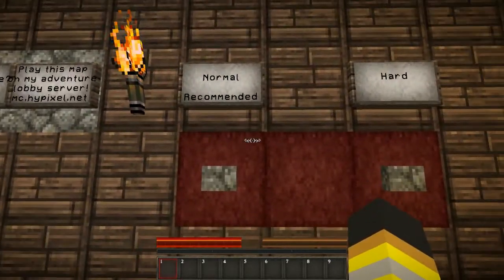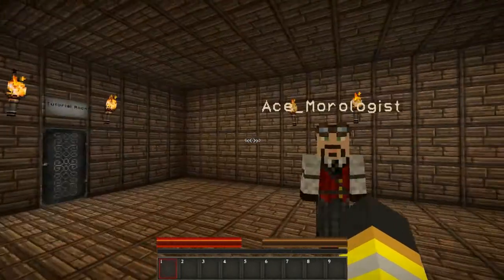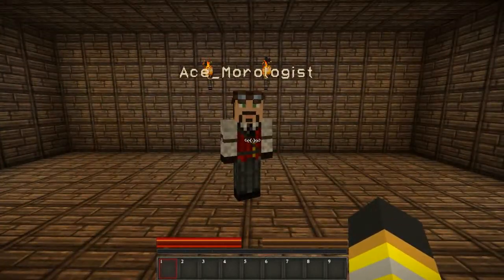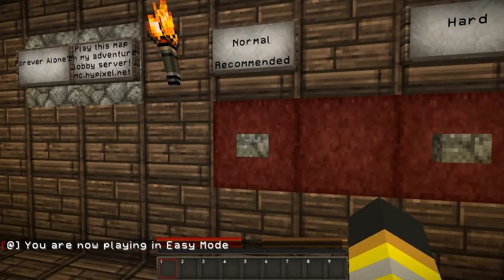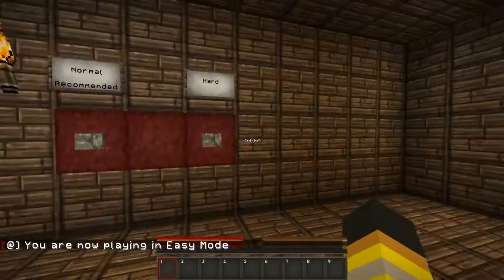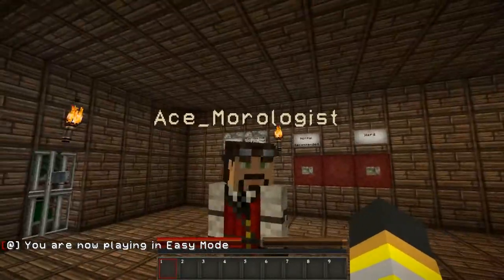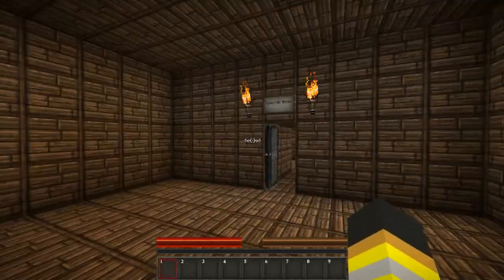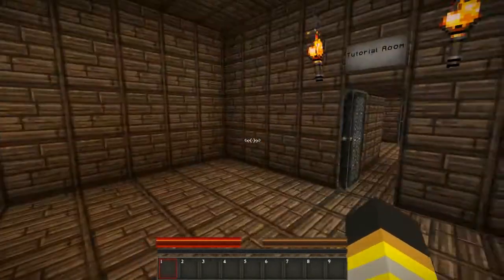So we get to pick whether we're going to do normal, which is recommended, or hard. Which one do you want to do? Normal's fine. We'll condescend to show the masses normal — that's what everyone else is likely to do. Normal! We're also using the Aether texture pack — it'll be in the description below, along with the link to download this map.